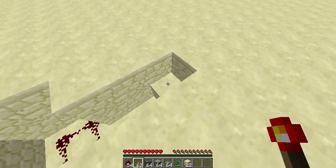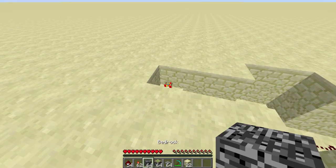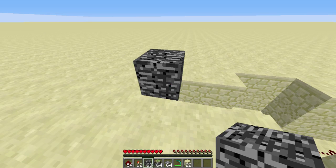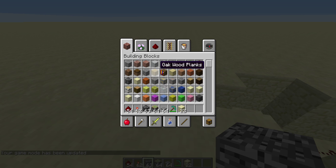Now let me show you guys that. If I wanted I could have — not TNT, that would ruin everything. I could probably have like lapis and pink wool too.